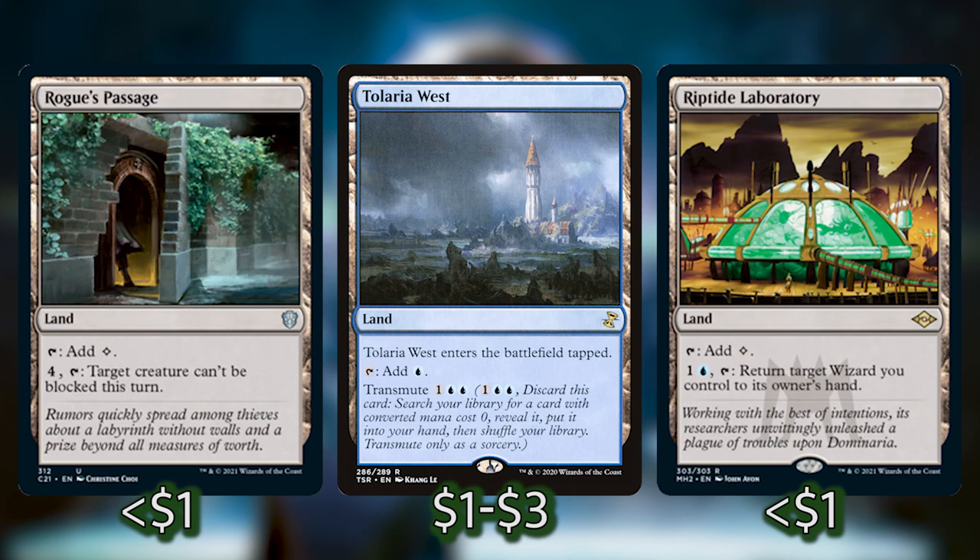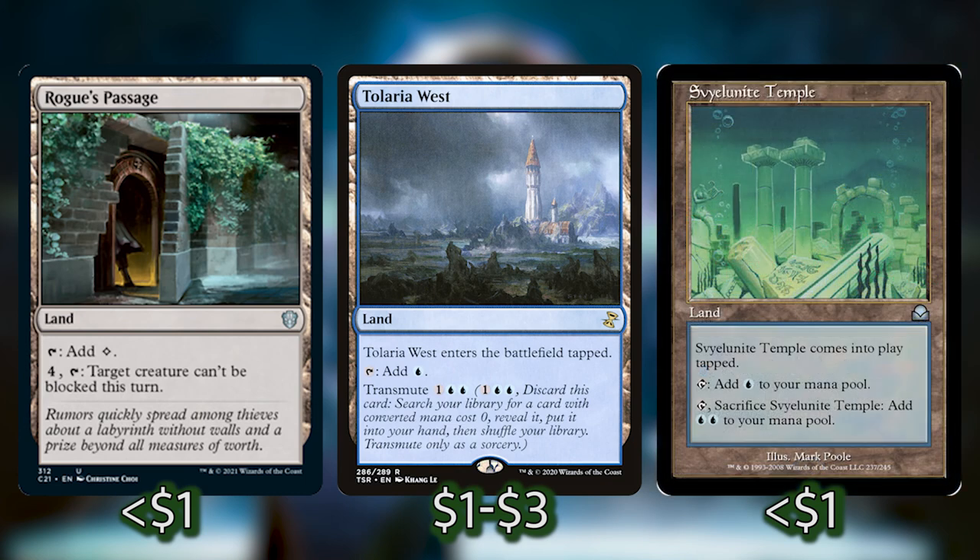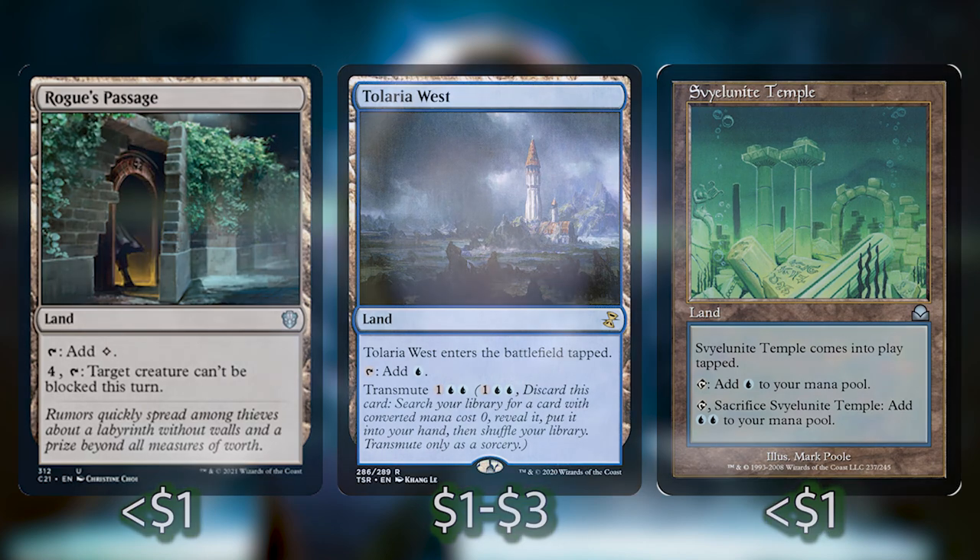Tolaria West historically has been a super expensive spell but it just got reprinted so I think people should be picking that up. It has transmute for one blue blue — we can discard it and search our library for any land. Always having access to Rogue's Passage is never a bad thing, especially when this deck is also playing Scavenger Grounds — being able to tutor for graveyard hate or an unblockable ability is super useful. Another card that I think is super cool is Svelnite Temple — it comes into play tapped and we can tap it to add a blue, but we can also sacrifice it to add two blue to our mana pool.